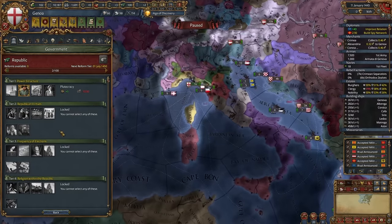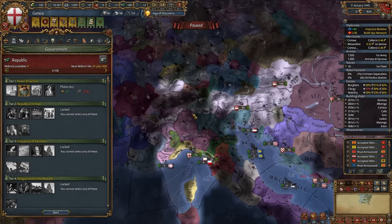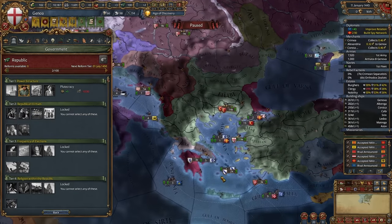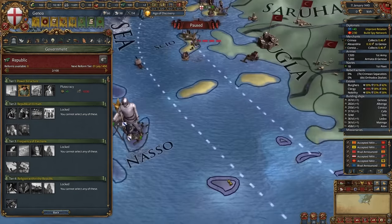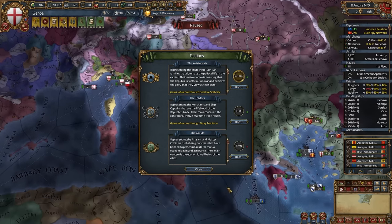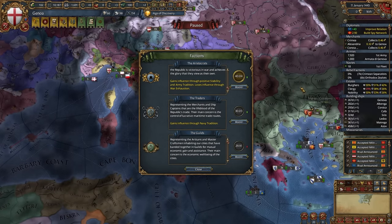Let me briefly explain the government reform. It's a Plutocracy — a Marching Republic. You should avoid state influences. You get trade power from your vessels and can create trade links, which give you their trade power. Genoa also has factions — they all provide different bonuses, and you can boost one depending on your situation.